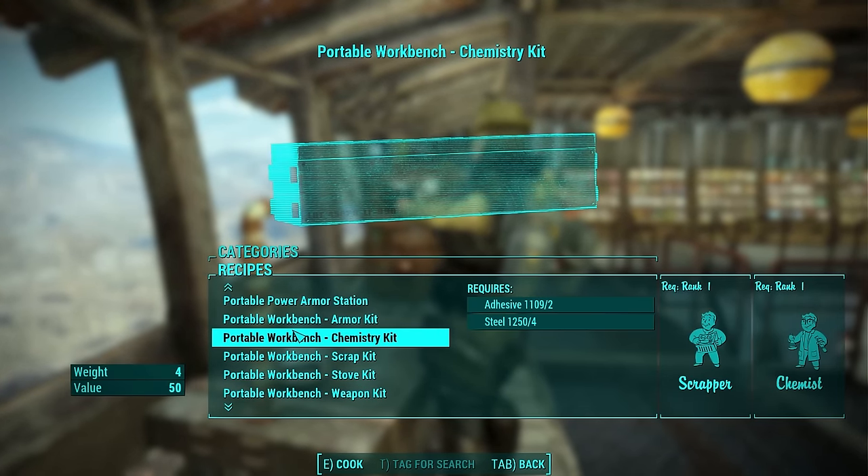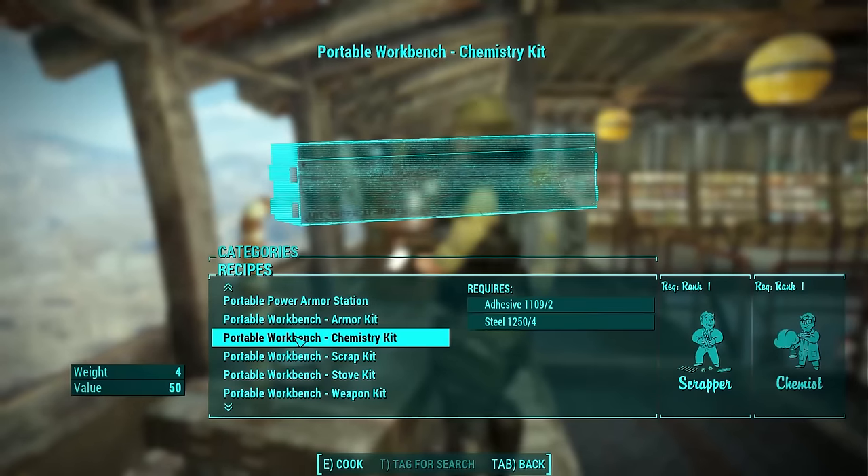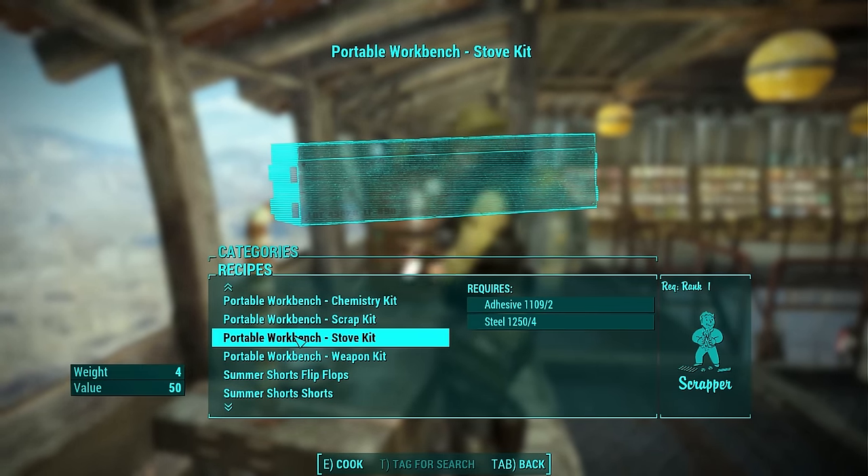Once that's done, you need to craft the workbench kit for the type of workbench you want to use. There are five workbench kits: Armor, Chemistry, Scrap, Stove, and Weapon.